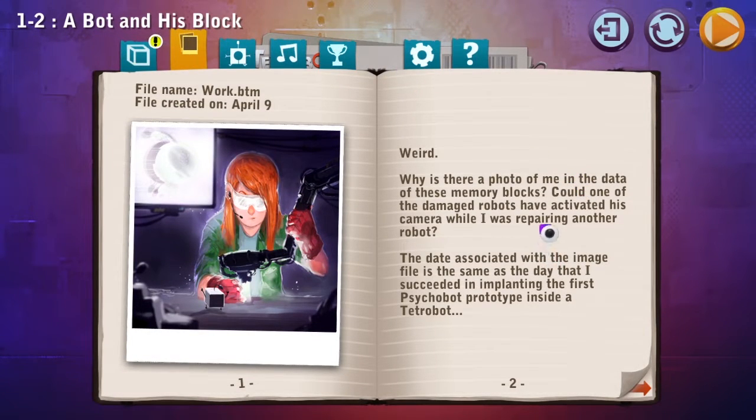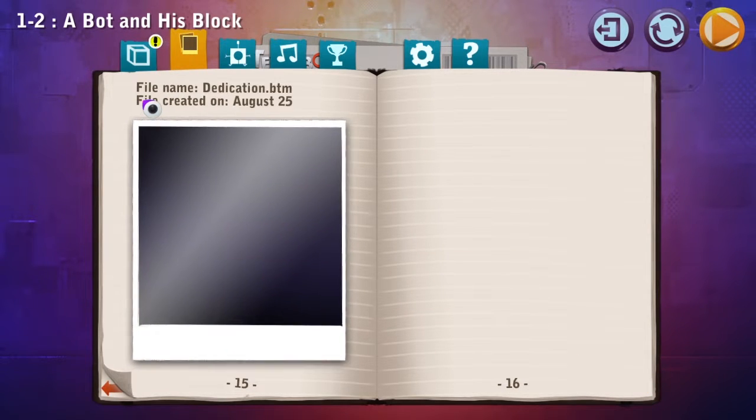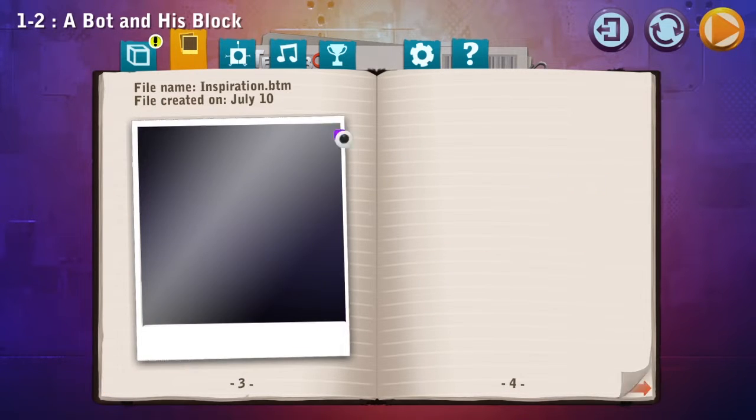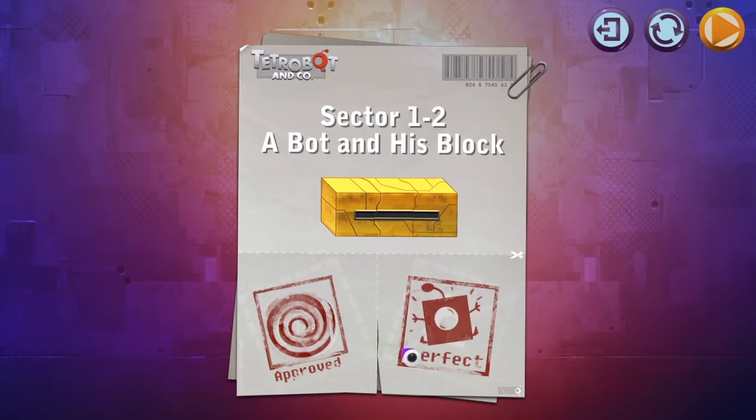Weird. Why is there a photo of me in the data of these memory blocks? Could one of the damaged robots have activated his camera while I was repairing the robot? The date associated with the image file is the same as the day that I succeeded in implanting the first Psychobot prototype inside a Tetrobot. Inspiration... these are all blank — does that mean I still need to find them? Memory. Wrote a book review about Three Little Pigs? What? What's going on?